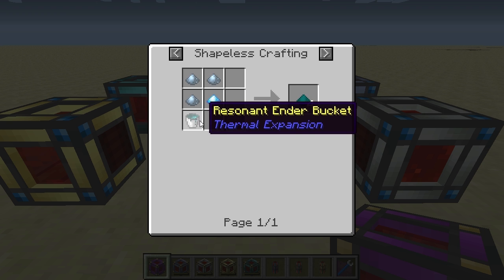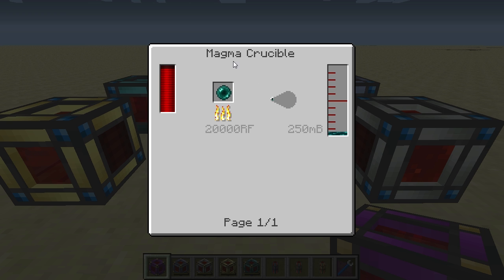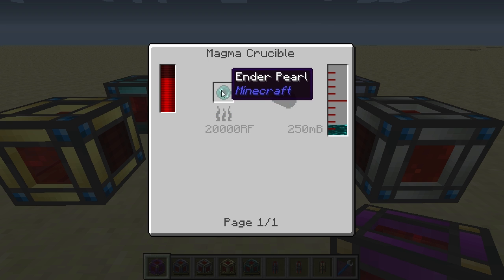Before I forget, the resonant ender is created in the magma crucible by essentially liquefying ender pearls.